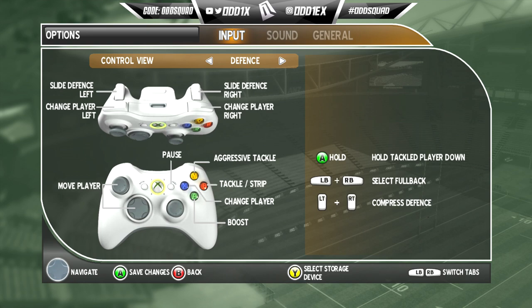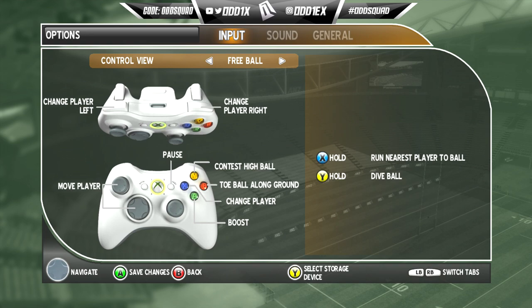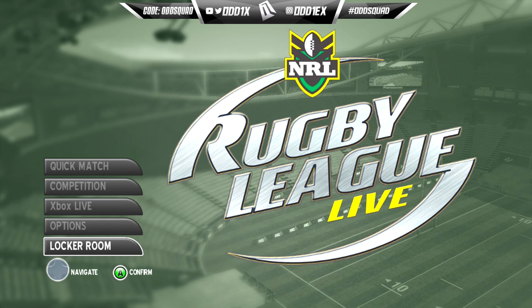On defense: slide left and right off the triggers, hold the triggers to compress. Select fullback is still the same. Aggressive tackle — I want to be spamming that. Normal tackle is B — I'm assuming tap B to strip. Change player is X and free ball — hold X to run nearest player to ball, hold Y to dive on it. Contest high ball Y, B toe poke. Exchange player A, boost. All right, all right.